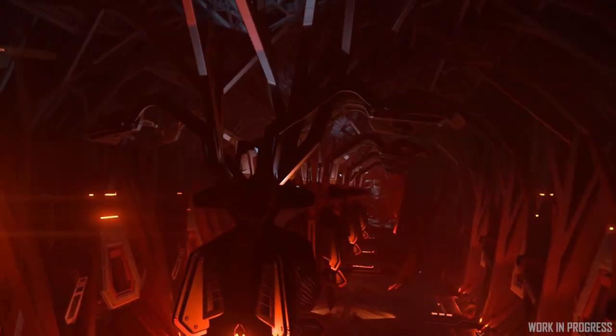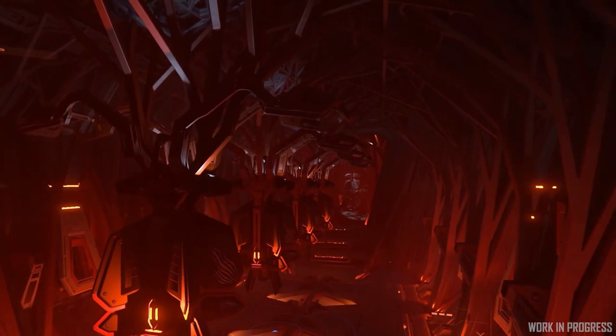Welcome to the Temporan Prowler. This is the first Temporan ship that we'll be releasing. The interior of the ships tend to be red because that's where they consider home — that's where they feel safe.